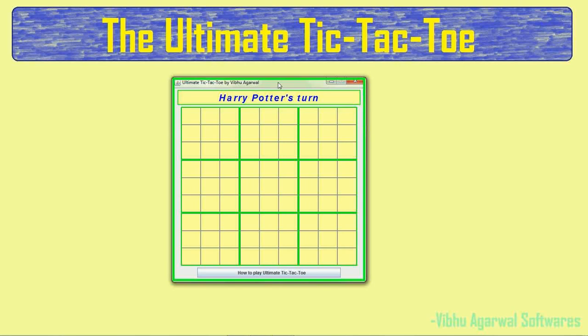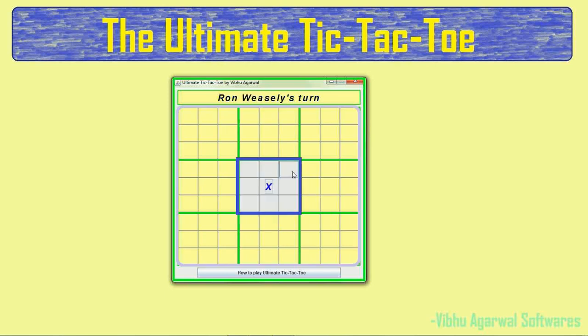So this is the main screen. There are some rules regarding the movement and marking of X and O. Suppose Harry marks X in the central box of this board — the next player, Ron, would have to choose the central board of the game. That's the highlighted part. He can mark O anywhere in this highlighted board, but he has to stick to this board. Now Ron decides to mark O on the top right box of this board, so Harry would have to choose the top right board of the game. Harry marks X in the central box, then Ron would have to choose the central board of the game, and so on. The board gets highlighted every time someone marks an X or O.